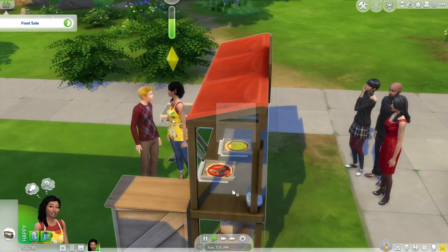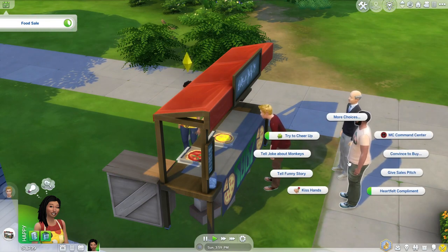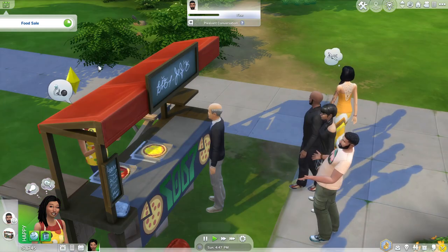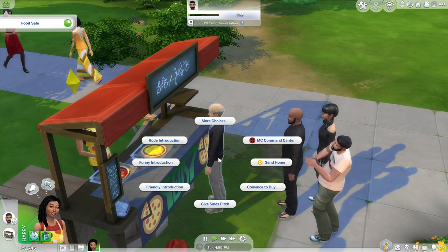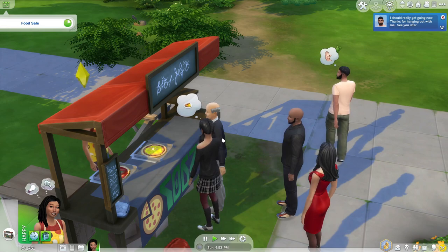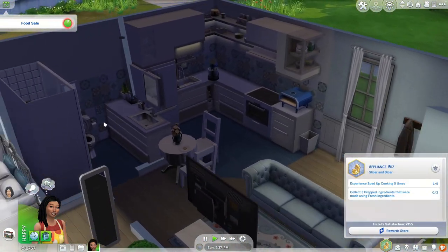Now he's leaving. I only sold one — that's so sad. No one wants to buy it. Give sales pitch — is it too high, too expensive? I think I need to get my charisma skill up. Oh, thank you Eliza! It's going to end soon and I only sold two pizzas — that is not good. Oh, three pizzas actually — thank you Cassandra! Level two when she has to use the bathroom.